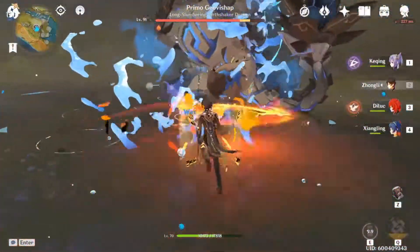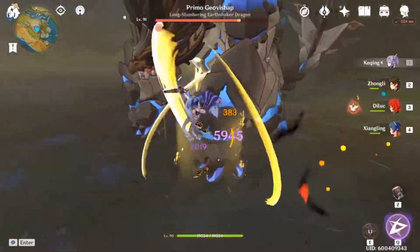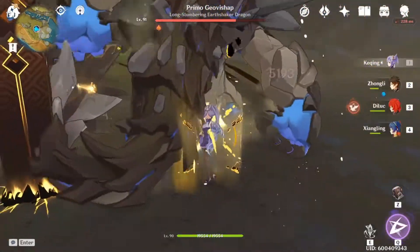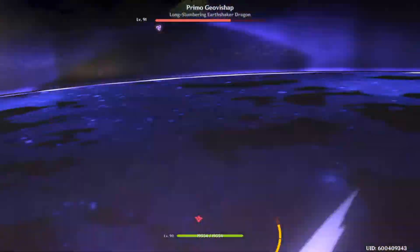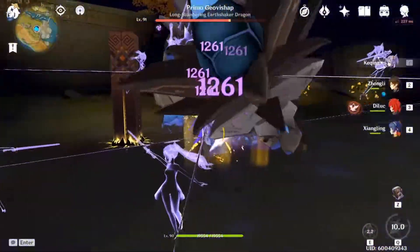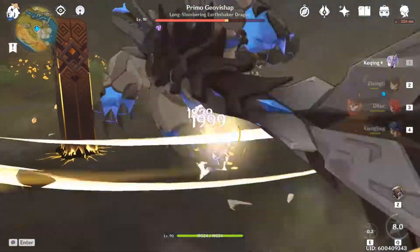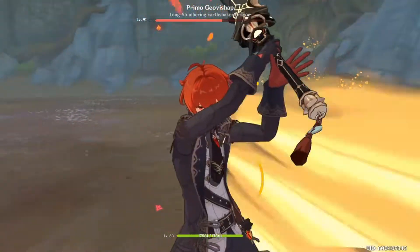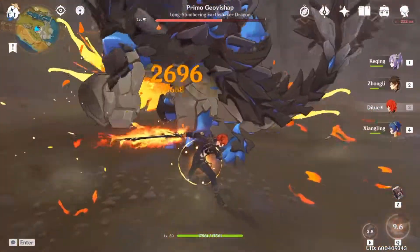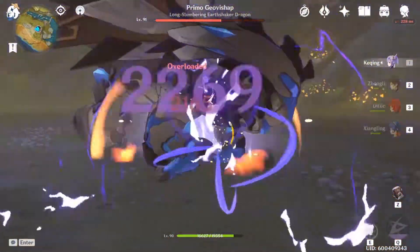Now this attack here — when he starts to do like a water beam and the words on screen appear telling you to use a shield — that's where I recommend if you have Noelle or Zhongli to 100% use them, because their shield will instantly counter that and you deal probably like 30k damage in one hit just by equipping that shield.